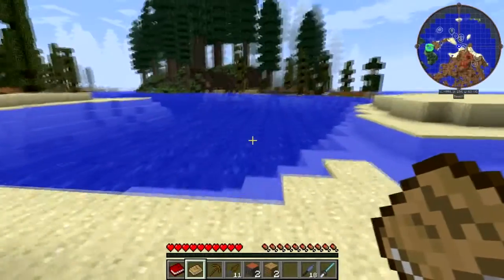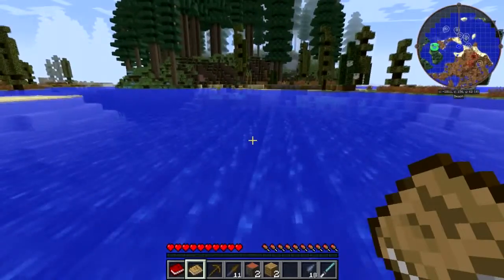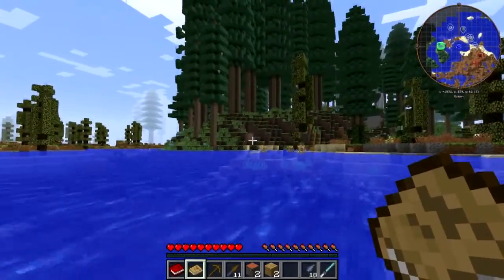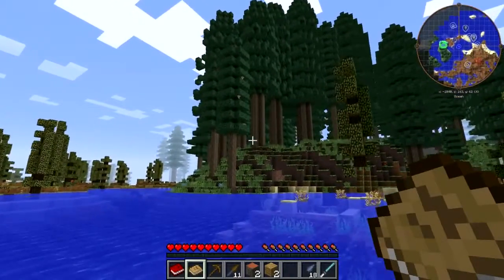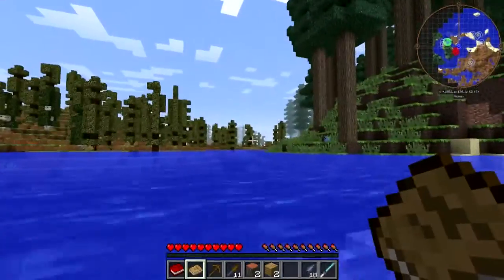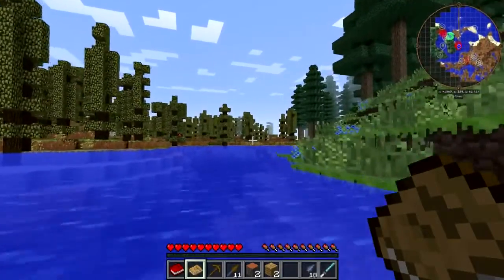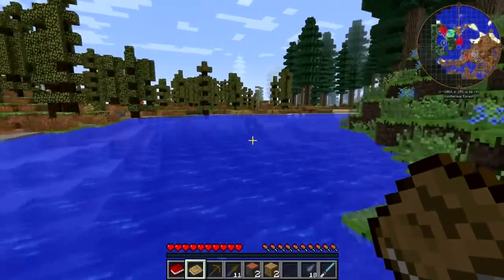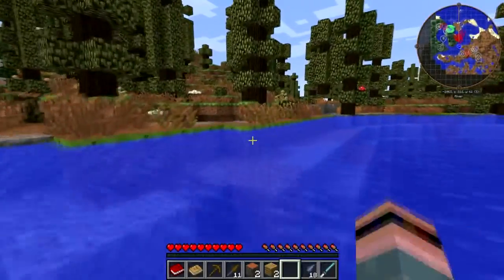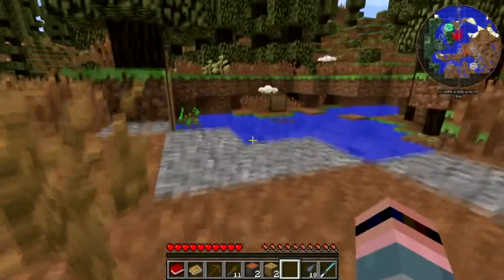Oh look, a turtle! I'm gonna put these flippers on so I can do some speedy swimming. There's a nice big pine or redwood forest over here. What I really want to find is some clay — there's some clay! Actually, wait, that's not clay, that's gravel. I was deceived.